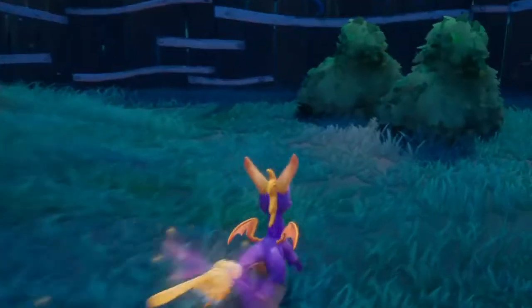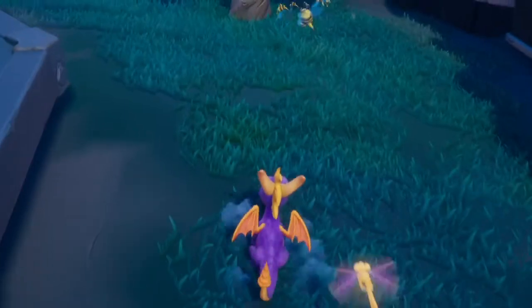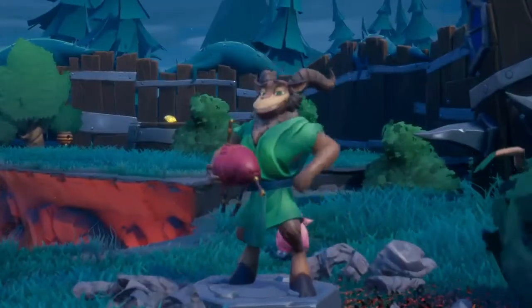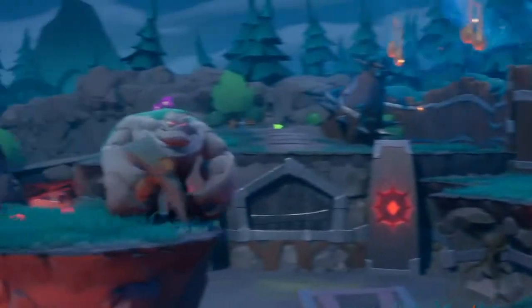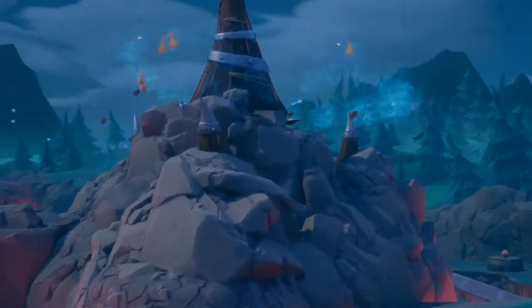Another cool thing about this game is this is one of the few areas — I think this is the only area — where there's hidden enemies. They have bush guys that look exactly like other bushes. In the original they blend in more, but this version you can see their eyes. Normally they just hang out as a bush and then all of a sudden they'd attack you, so you kind of wanted to burn all the bushes just so you didn't get killed by one.